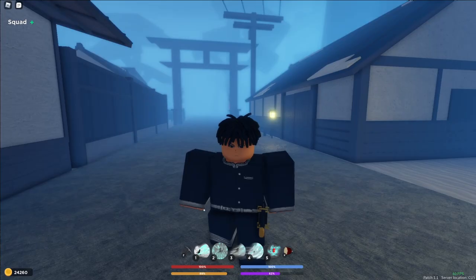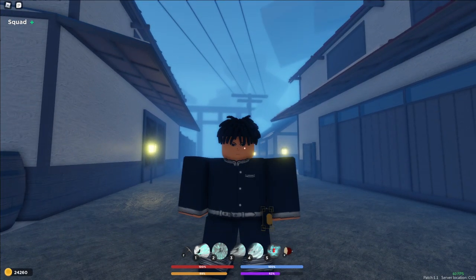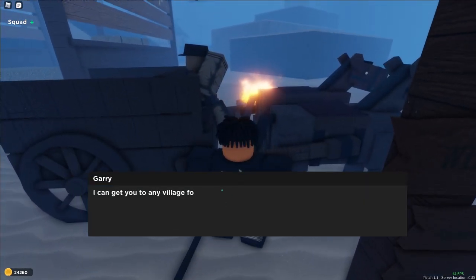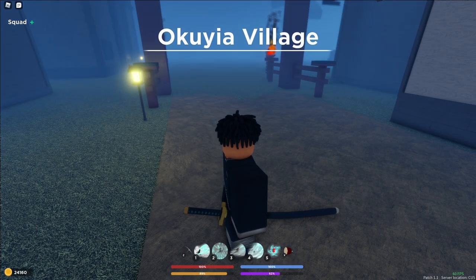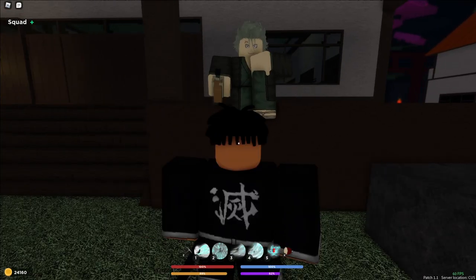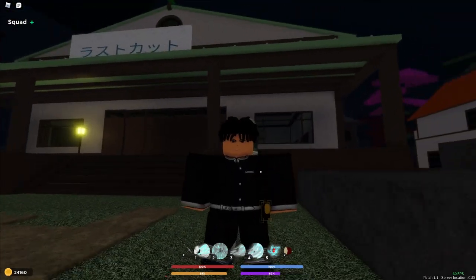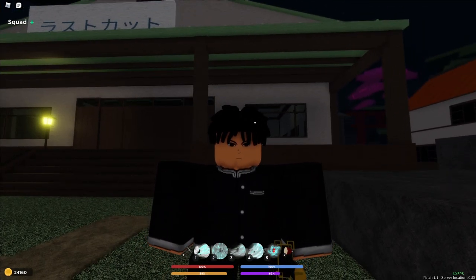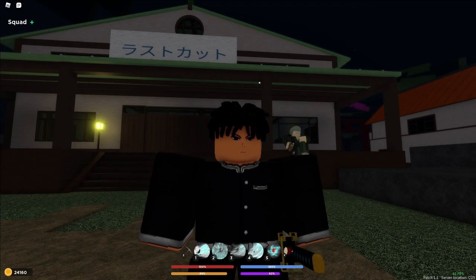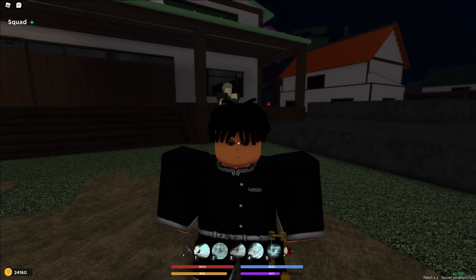Now I'm going to show you guys the breathing style locations, starting with Wind Breathing because it's the easiest. From the first village, go talk to the fast travel guy and go to Okuya Village. From there, follow me — you talk to this guy here. What you need is just 20 demon horns, no money required. He challenges you to a 1v1 which is fairly easy. You just need to hit him down to a certain point and then you pretty much get Wind Breathing.